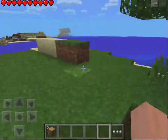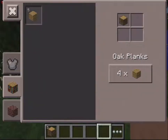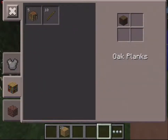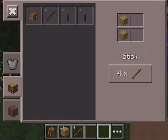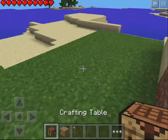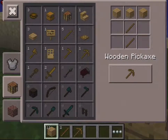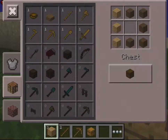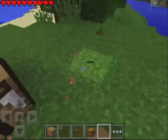We have five wood, that should be enough for now. I'll craft a whole bunch of planks. A crafting table is four planks — wait, I was thinking sticks. We're gonna need a pickaxe, that's all for now, and maybe a chest or two. Let's go mining!